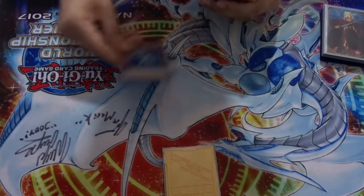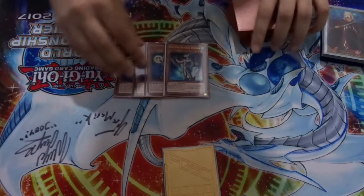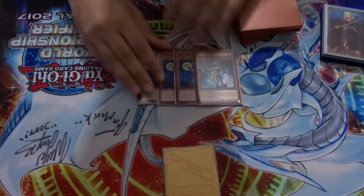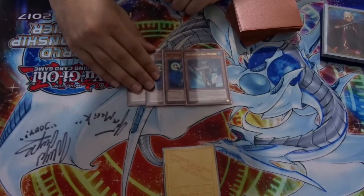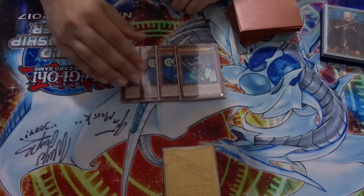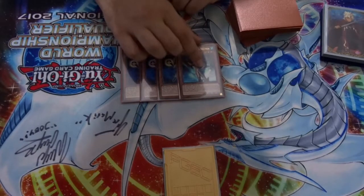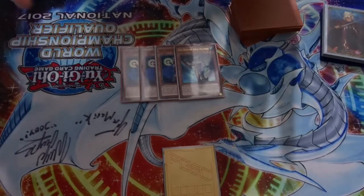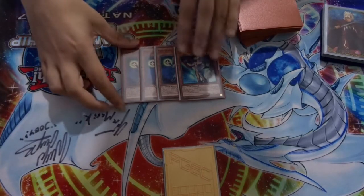Firstly, we have our starters: the three Connector and the Aqua Dolphin. This hasn't changed at all — it's the bread and butter of the deck. New Space Connector will get you to your Dolphin, and Dolphin can still rip a card out of hand, so even though we don't have Smoke Grenade we still have him to do a bit of work for us.